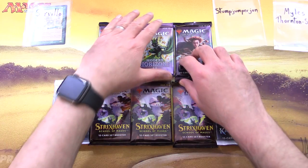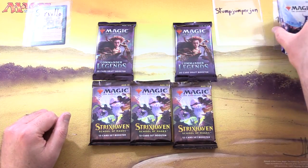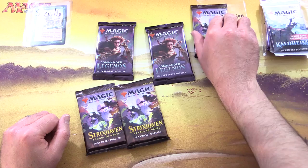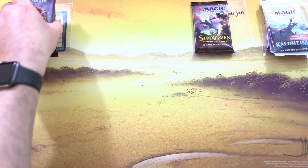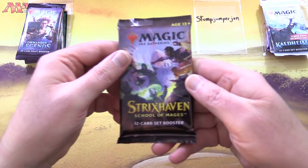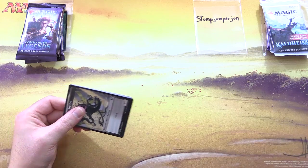Grabbing the Modern Horizons 2 and 2 Kaldheim for Miles. We've got a Strixhaven for Stumpjumper John, and 2 Commander Legends and Strixhaven for Servillo. The patrons get the rares, mythics, foils, and anything over a buck, along with the art cards and anything from the list.